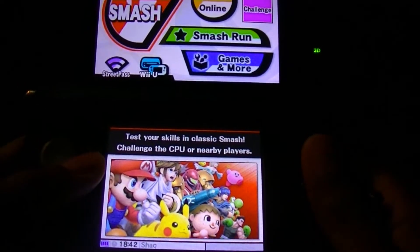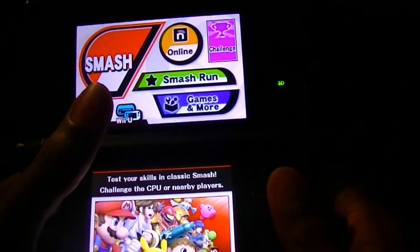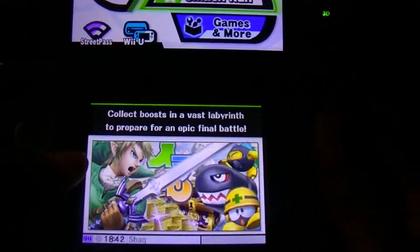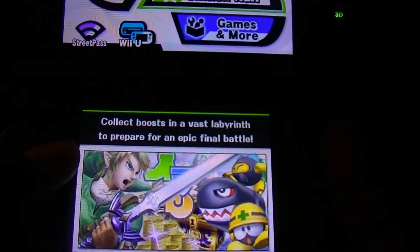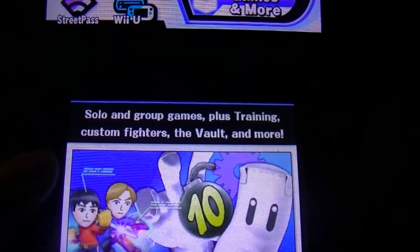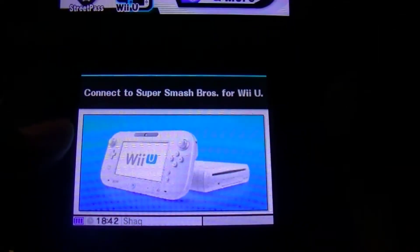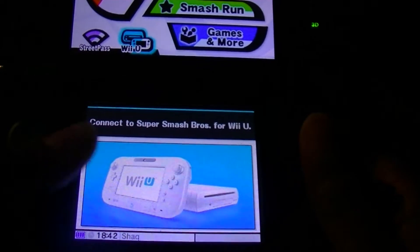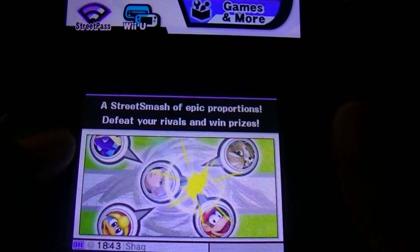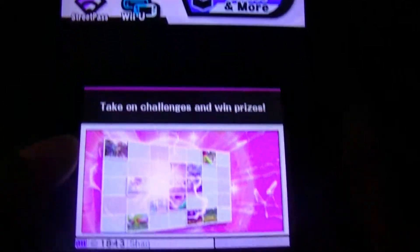It says 'Test your skills' — smash, challenge the CPU or nearby players. That's the same as the demo, you couldn't do anything else. There's also 'Clip Boost in a vast labyrinth to prepare for an epic final battle,' 'Games and More — solo and group games plus trained custom fighters, the vault and more,' and you can connect to Smash for Wii U. The game's not even out yet. Street Smash — defeat your rivals and win prizes.